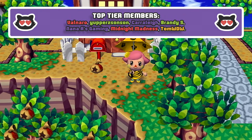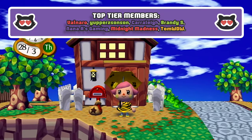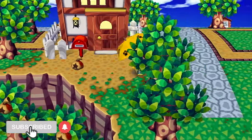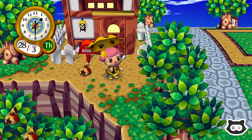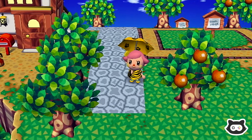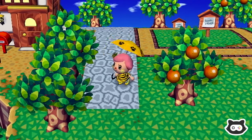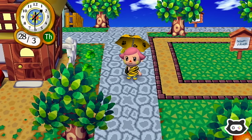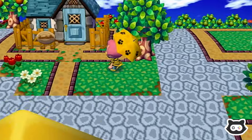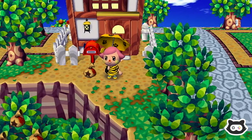Hey everyone, welcome back to another Maury's Plays let's play of Animal Crossing: Let's Go to the City, or Animal Crossing City Folk. We are playing as Molly today because we are very keen to pay off Molly's debt. We've got a few things to move into Molly's house, and I even thought that we might make a new tile for maybe some new plaza areas inspired by the Legend of Zelda: Oracle of Ages dungeon that we played yesterday.